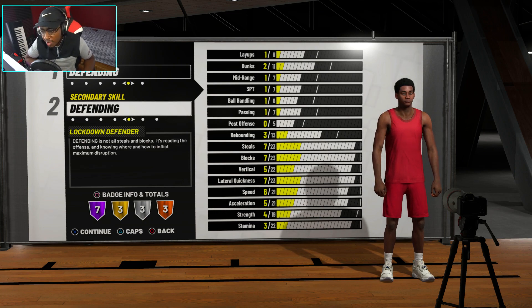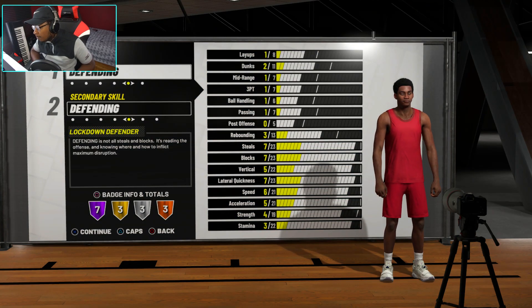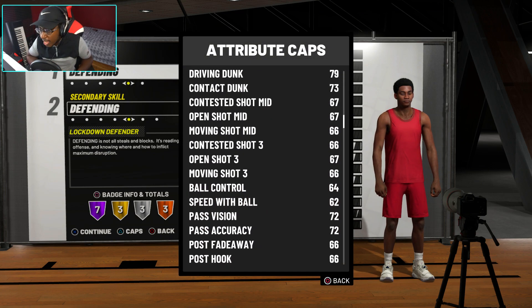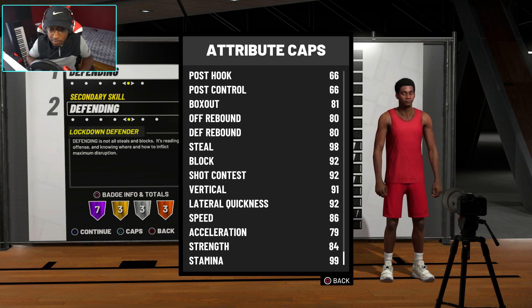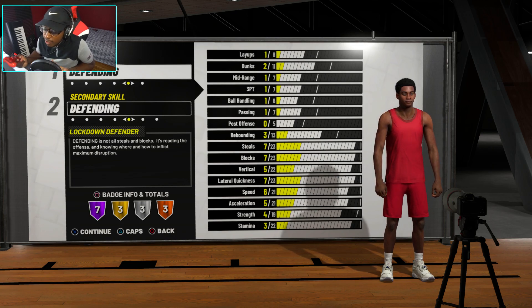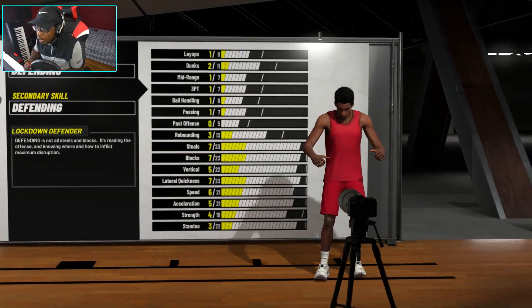YouTube, what's cracking? Excuse me for my voice, I'm a little bit sick, but 2K19 is out. We have the full game now and I already made my lockdown defender. I wanted to show you guys the 6'8" to 6'10" lockdown defenders and their caps — basically the same build each time, full weight, max wingspan. The only difference is gonna be the height, and I'm gonna explain why the lockdown defender stats are kind of cheese.